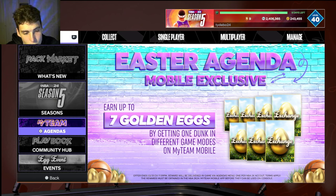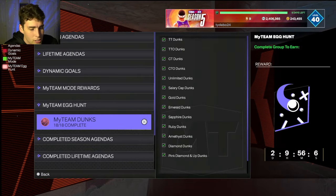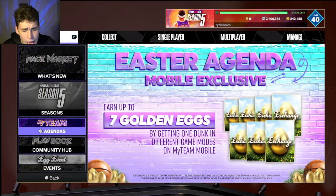One nice thing is if you grind the game a bunch, on mobile you should be able to earn up to seven golden eggs by getting one dunk in different game modes on Mighty Mobile. I'm not entirely sure, but on mobile if you do it there will be something different — maybe a special on mobile as well. Either way, I should be able to do my exchanges on mobile once every hour to continue the Ascension and level up my account.